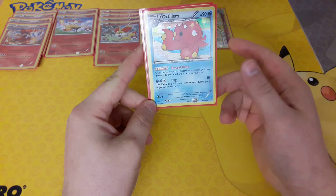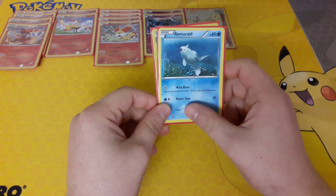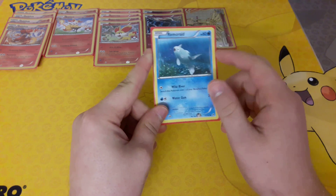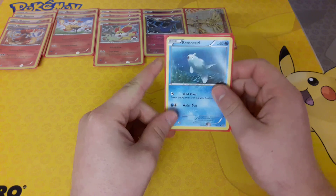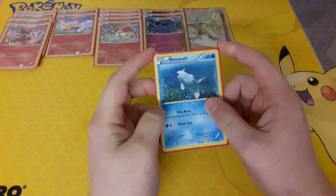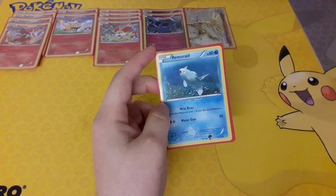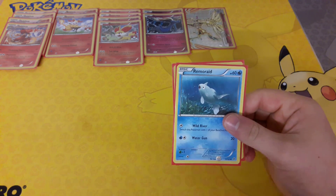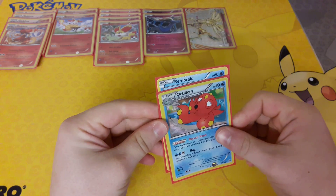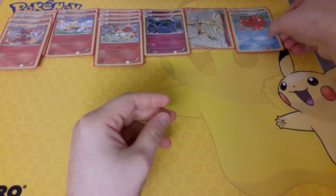Octillery has the attack Hug, which you can't really use, but it has a nice 90 HP. Remoraid has the attack Wild River, which is really helpful if you don't want to discard your energy. If you've done everything you can in that turn and don't want to lose your turn from attacking, you would Wild River to retreat into Xerneas. We run one Remoraid and one Octillery, and that's it for the Pokemon.